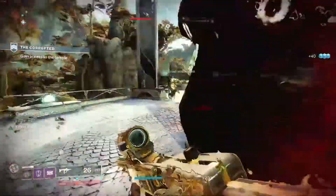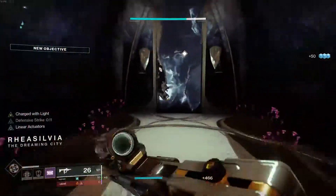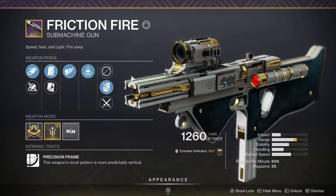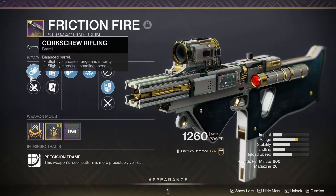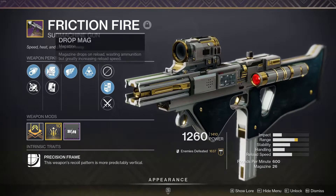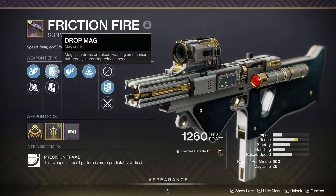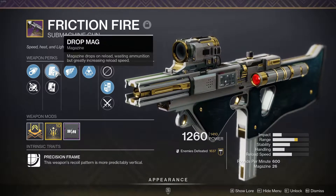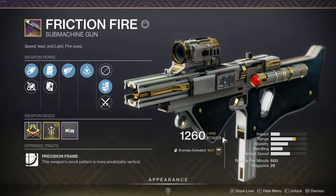Let's get into the perks and rolls I would look for in PvP and PvE, mostly PvE. On my weapon I have a Minor Spec mod, it's masterworked because it's too good not to. I have Corkscrew Rifling — five range, five stability, five handling — Drop Mag which greatly increases reload speed, Killing Wind, and Wellspring, plus a Range masterwork. These stats are really good because usually the stats are even worse when you get the weapon. With Killing Wind plus the extra reload speed this weapon feels phenomenal.